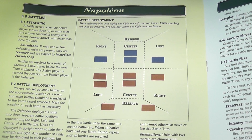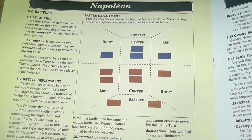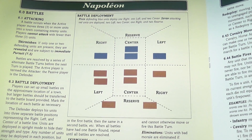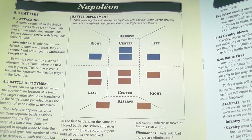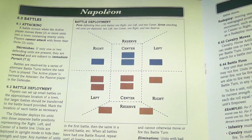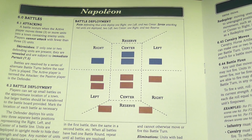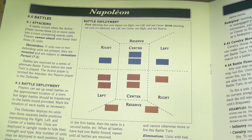Combat is resolved in a traditional way, with elements you've seen in other Columbia block games. Attacking blocks roll a number of dice equal to their number of steps, scoring a hit for each roll equal to or less than the block's fire factor. The opponent's strongest block takes the hit when multiple blocks can be targeted. However, unlike other Columbia block games, here you can move your units from area to area of the battlefield during combat — you can move a block instead of using it to attack. In other Columbia games, attack order is strictly determined by initiative number.